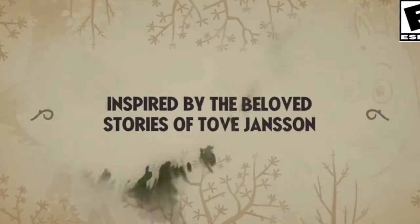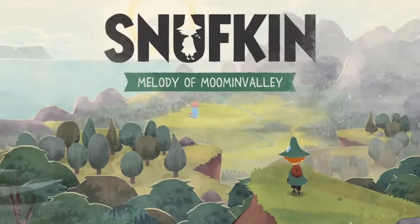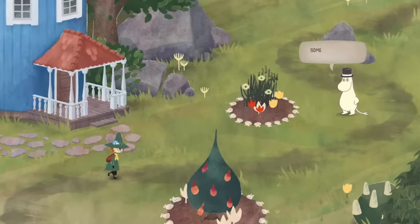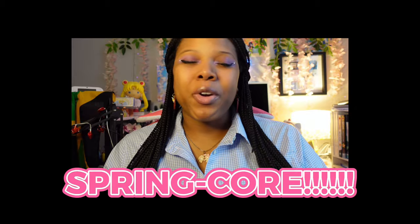First on the list is Snufkin: Melody of Moomin Valley, which released in March — I think it was a perfect time for it to release. It features your favorite storybook characters, the Moomins and Snufkin, embarking on a new adventure. You play as Snufkin in this musical adventure; you leave Moomin Valley for the winter while the Moomins go into hibernation, and you promise your best friend Moomin Troll you'll return in the spring — very spring core.